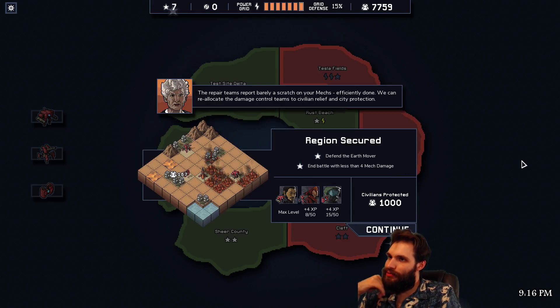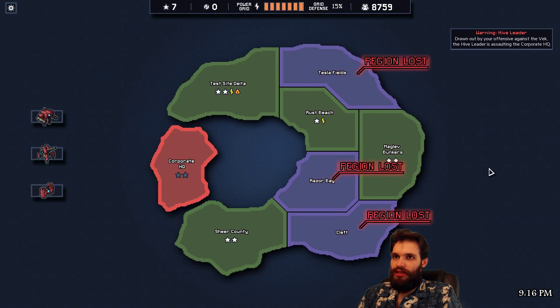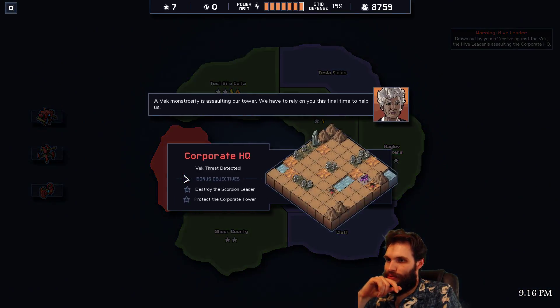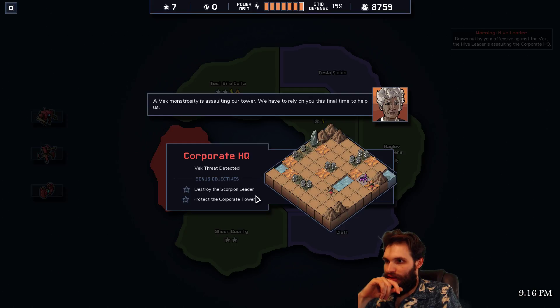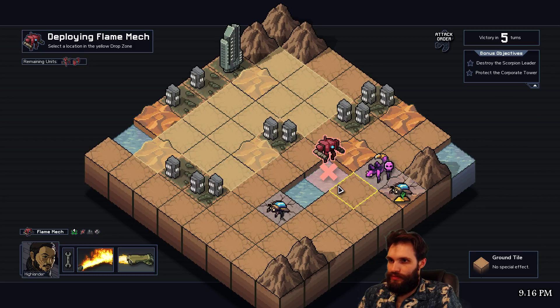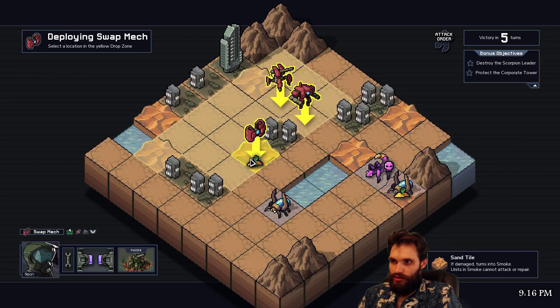The repair team's report — barely a scratch on your mechs. Efficiently done. We can reallocate the damage control teams to civilian relief and city protection. Excellent. Seismic activity — oh right. Destroy the scorpion leader, protect the corporate high tower. Hate scorpions, but that's fine. Alright, we don't have anything else to equip, so yeah — let's go.